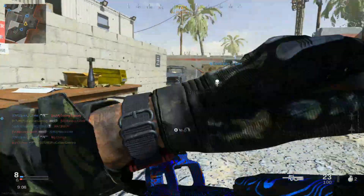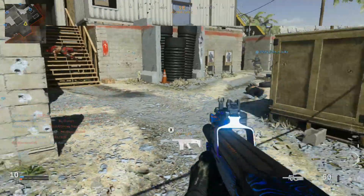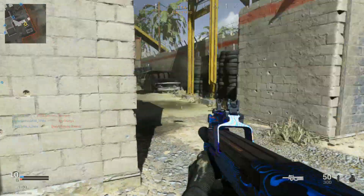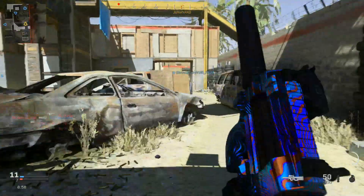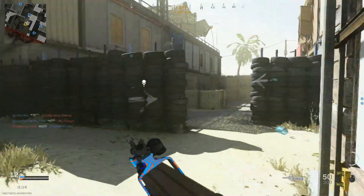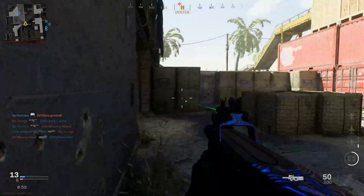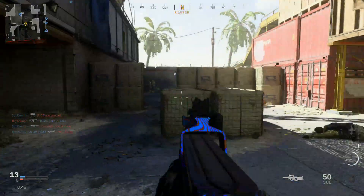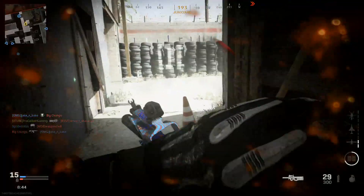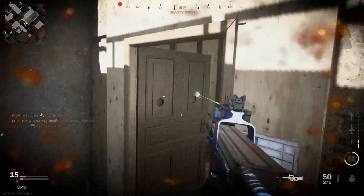This is why you need sleight of hand — in the blink of an eye, you have already run through almost all those 50 rounds in this magazine. It's crazy how fast the fire rate is on this thing. There's that guy with the old rocket launcher — that's why we run EOD right there, baby. Because if we didn't, we would have just got blown into about 10 and a half different pieces, and that wouldn't have been good.